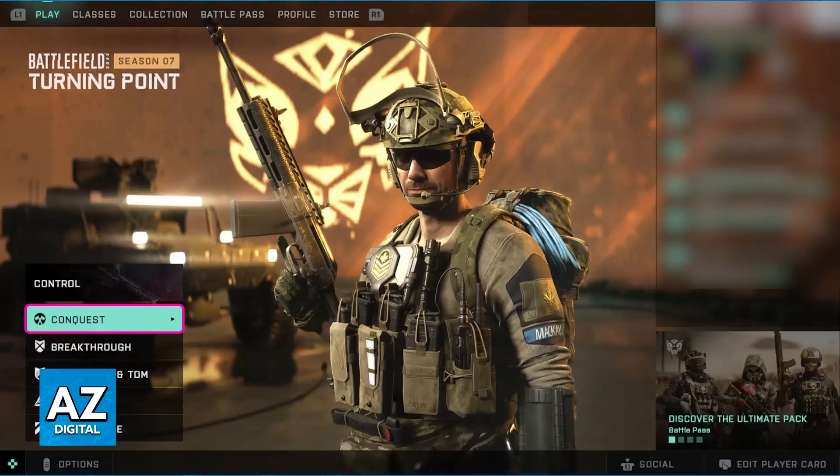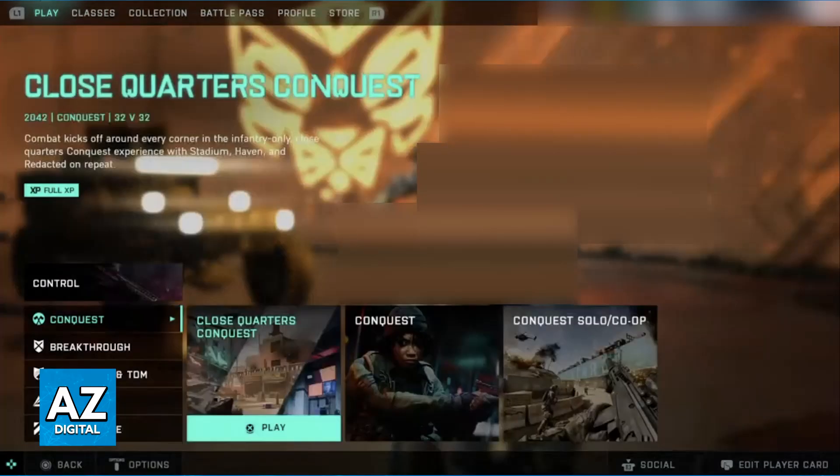Usually it's going to be Conquest, Breakthrough, Frontlines, Portal, and then Hazard Zone. When you select any of these modes, they will be expanded and you will be able to choose between the other options. So usually you will have Close Quarter Combats, Conquest, and then Conquest Solo or Co-op, depending on the mode that you picked. As long as you select the primary one and you don't go into Solo or Co-op, you will be able to browse through online sessions and be connected with other random players.